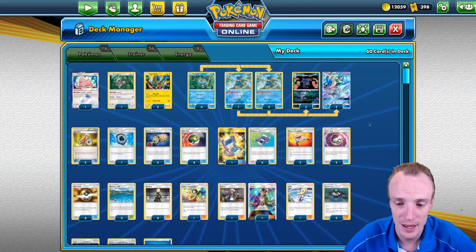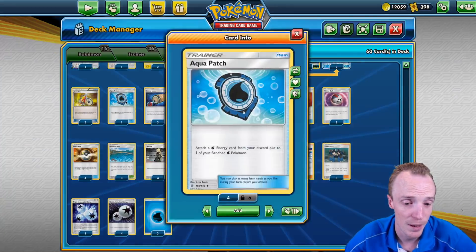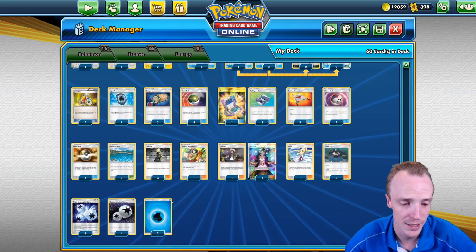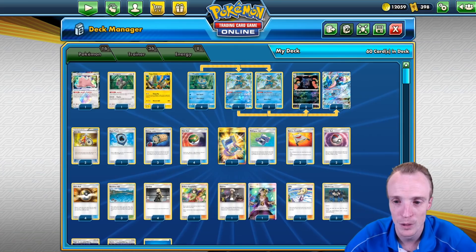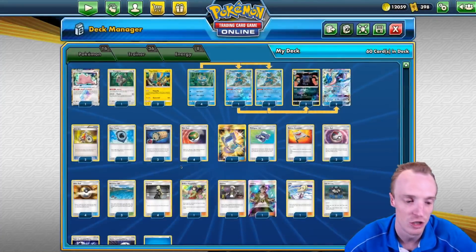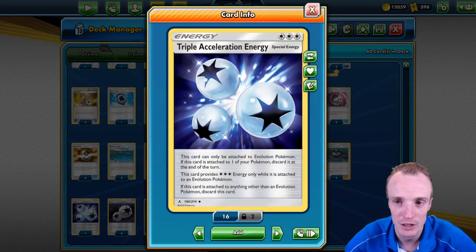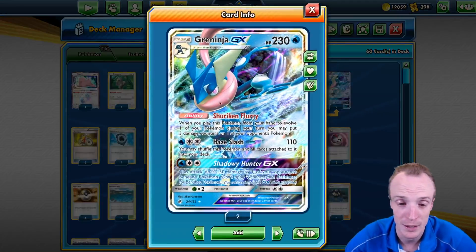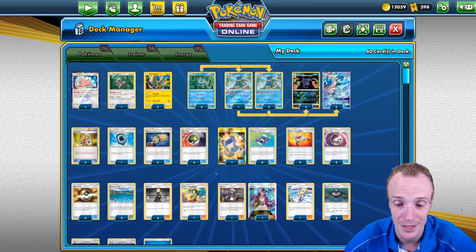That's really the attacking lineup. We have draws and an Aqua Patch to get another Energy into play. We're running four DCEs and three Water Energies. I know I'm low on the Water Energy count but we're more attacking with the baby Ninja than anything else, and we shuffle the Energy back into the deck when we attack with the Ninja GX. We've also got a Triple Acceleration Energy to give us more Energy in the deck, which goes nicely when we attack with Haze Slash because we shuffle it back rather than losing it to the discard pile.